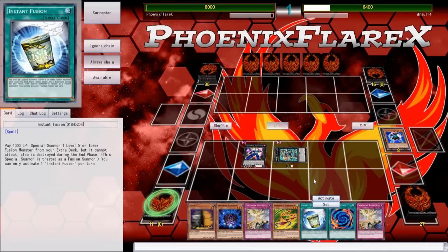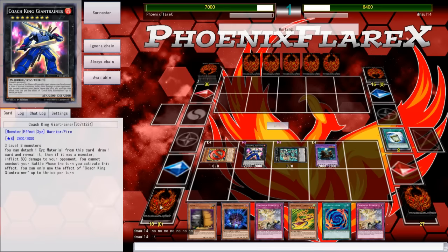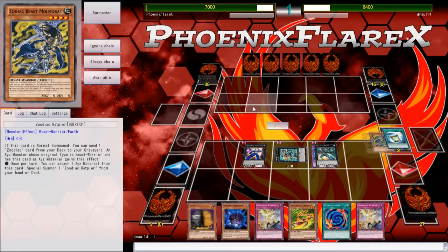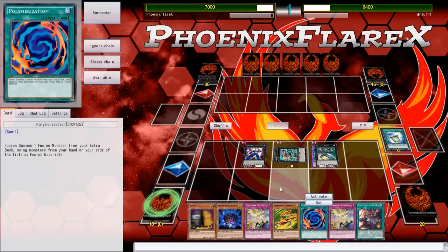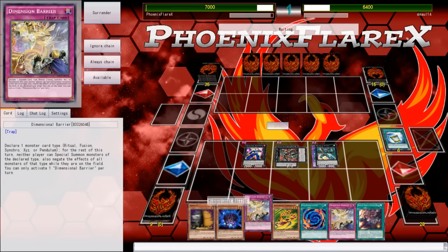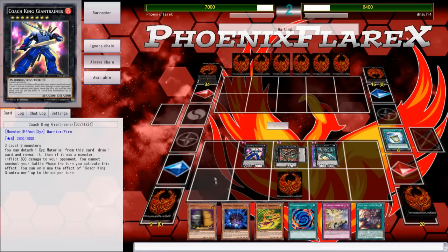I've already got the Dimensional Barrier that he has no knowledge of — well, now he has knowledge of that Dimensional Barrier. I can Instant Fusion and make an Emeril, or Instant Fusion and make a Winda. I'll just keep doing this. If I draw any Shadal off of this, I'm gonna make Winda — hopefully something like Squamata, which would let me send Shadal Fusion to grave. I can activate this and summon Shek, but there's no real reason to summon Shekinaga right now. I'll just summon the Drancia and back it up with Barrier. I didn't draw into that other Shadal that I needed, which is a bit unfortunate, but I've got access to Max C, Dimensional Barrier, all this nonsense.